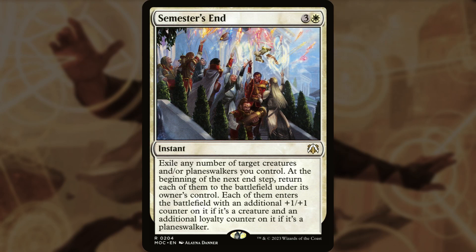Semester's End says: exile any number of target creatures and/or planeswalkers you control. At the beginning of the next end step, return each of them to the battlefield under its owner's control. Each creature enters with an additional +1/+1 counter, and each planeswalker enters with an additional loyalty counter. The upside is it's an instant and targets multiple things, so it gets better with lots of ETB triggers. The downside is things come back at end of turn, so you can't do the double activation of Teo with this one.